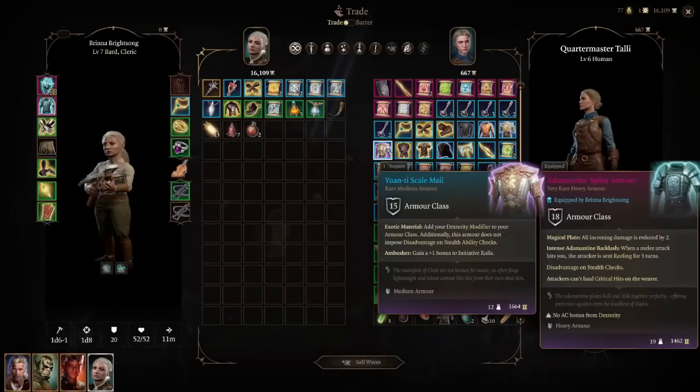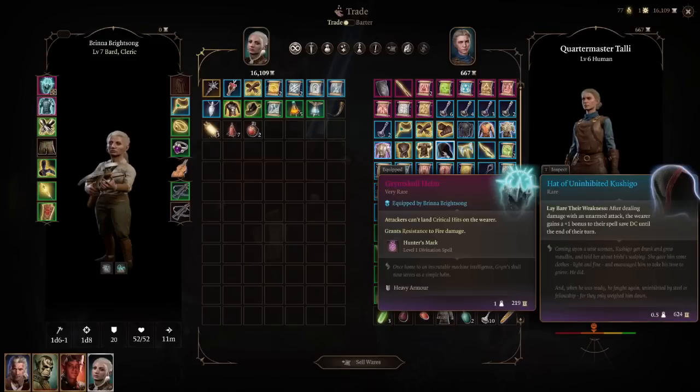The Onyx Scale Mail — add your Dexterity modifier to your armor class, no disadvantage on Stealth checks, and a +1 to initiative rolls. At 18-20 Dex, your character will hit 19-20 AC naturally; add a shield and you're over 20 AC and very hard to hit. This is second-best-in-slot for Dex users in Act 2, with the best slot coming in Act 3.